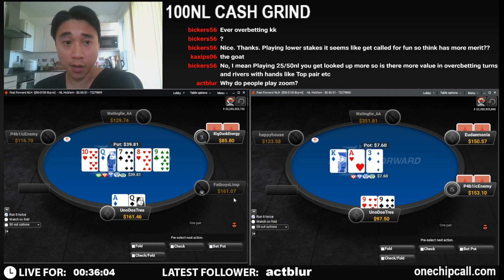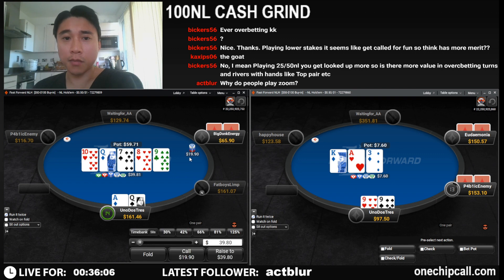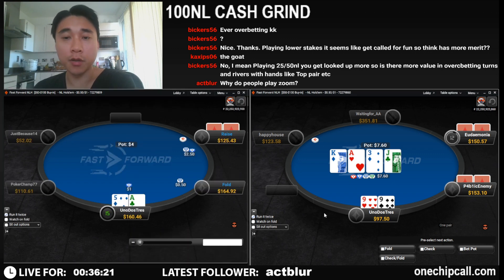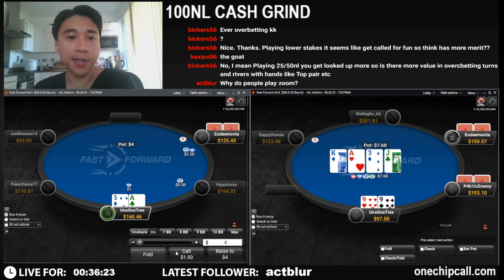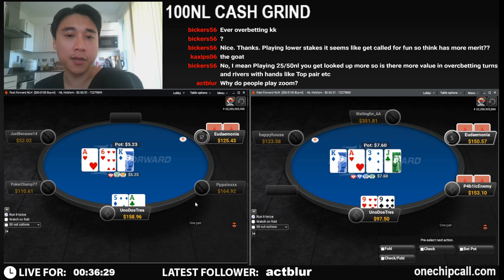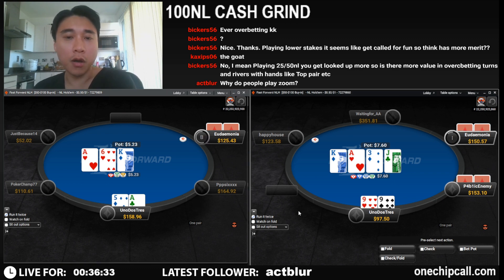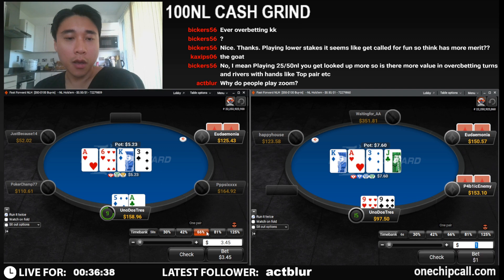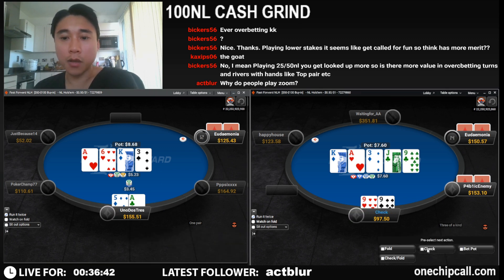Ace-queen — it's a pretty horrible runout with hands like queen-jack of hearts or king-jack of hearts; everything gets there so it's a tough runout. On zoom: you win more money? Not necessarily from a win-rate perspective because the players are generally a lot stronger, but if you are a winning poker player then by playing more hands you'll make better use of your time.